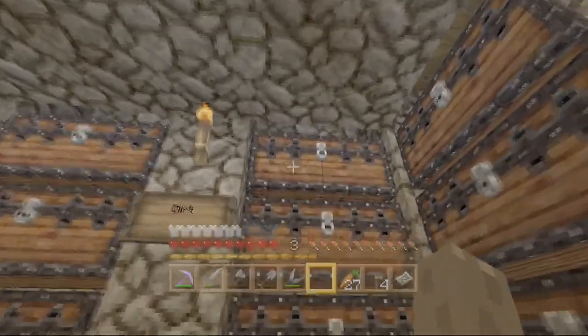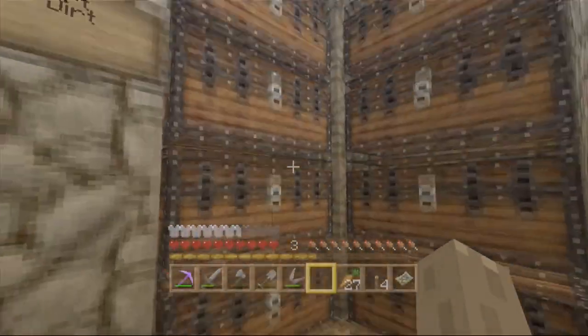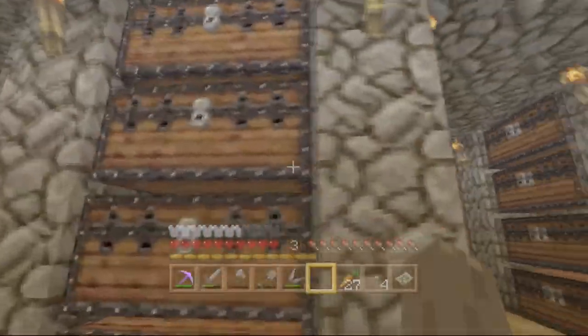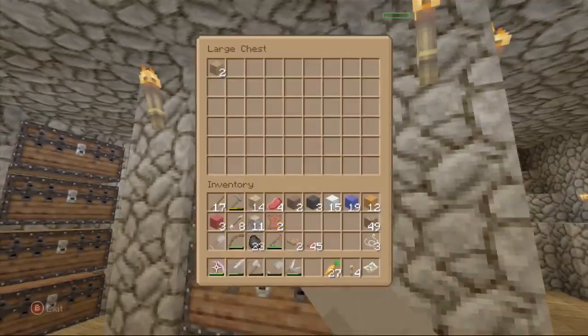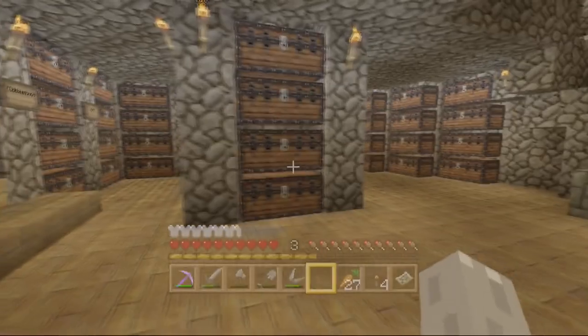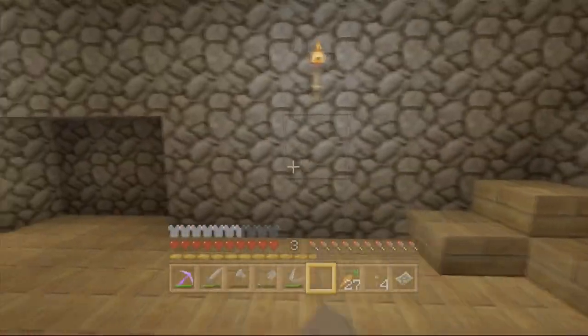This is all for cobblestone, and then we have two chests for dirt, and then this would be gravel and sand. I don't think I'm going to have as much gravel and sand as I am dirt, and I'm going to have a lot of cobblestone because the whole thing is cobblestone. In the middle here I'm going to have all my different types of wood — birch, spruce, oak, and on this side jungle. We're going to have logs and saplings up top, then planks, half slabs, and then stairs.